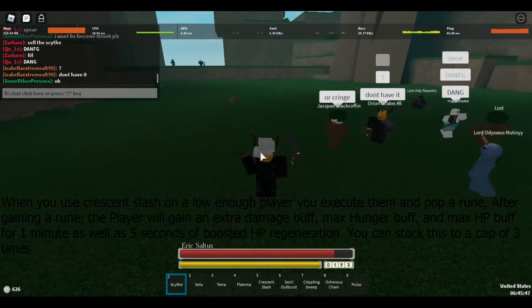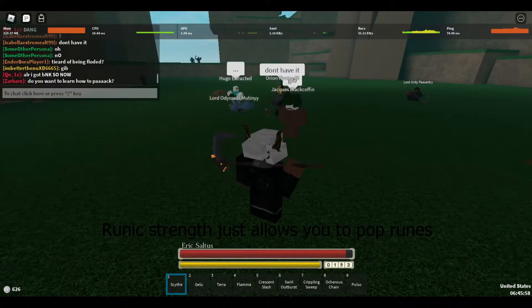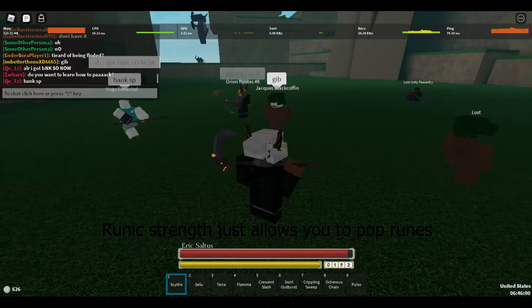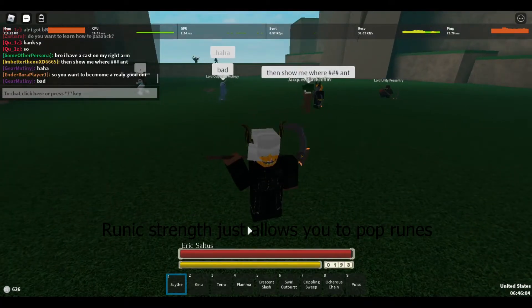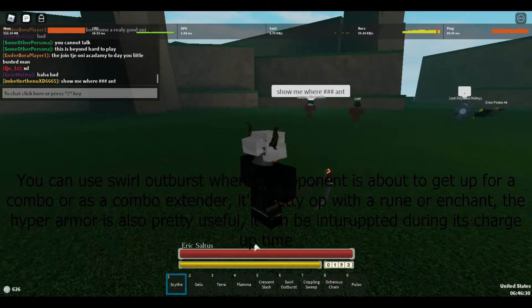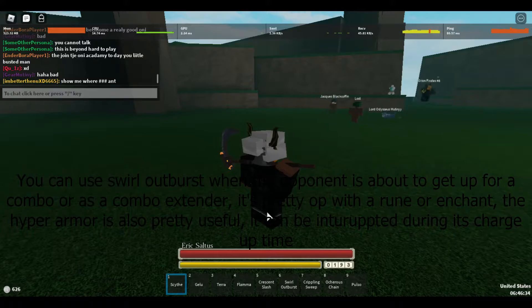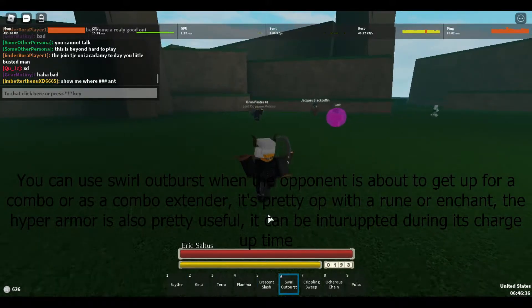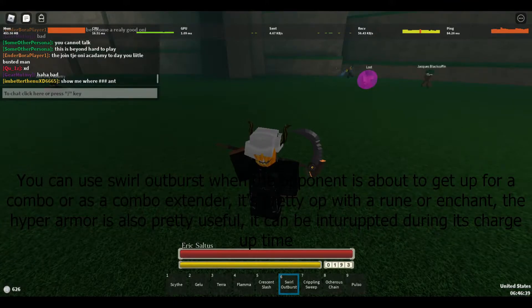The second move you get is a passive called Committed Strength, which helps boost your damage. The third one you'll get is Swirl Outburst, which looks like this. It automatically moves you forward, which is pretty helpful.